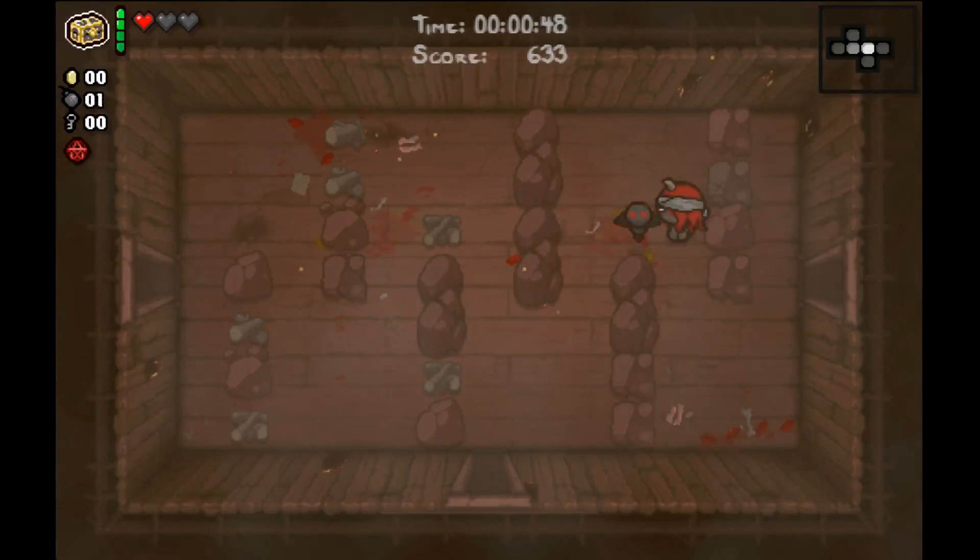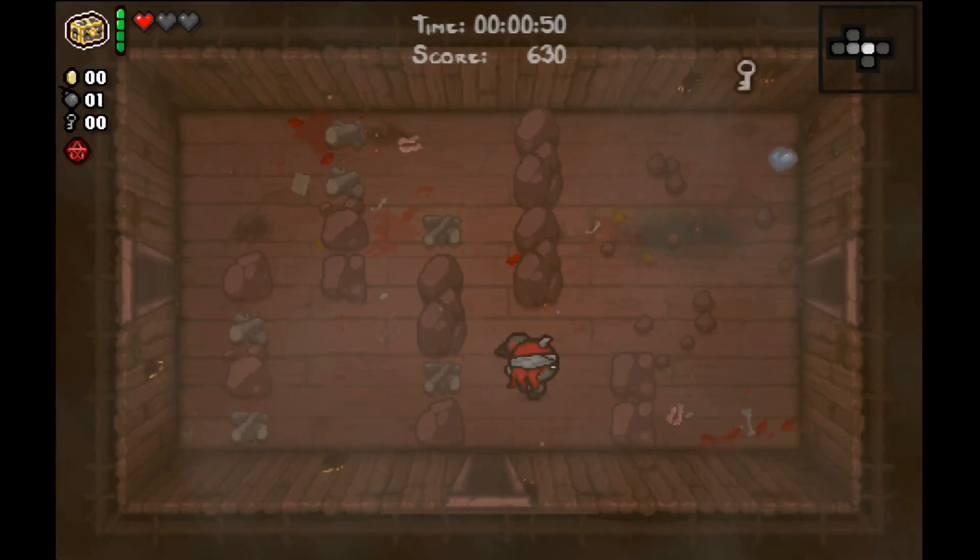We've got a set of bombs, so let's place the bomb right here and get that Tinted Rock. We've got a Key and a Spirit Heart. That's actually very, very nice.